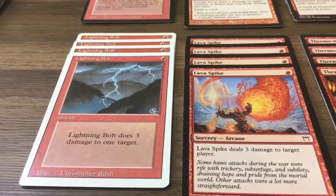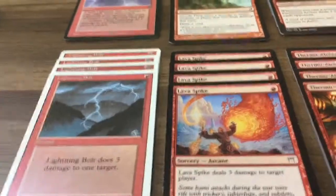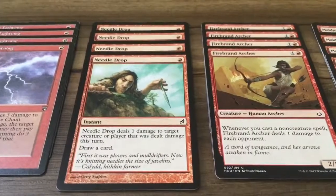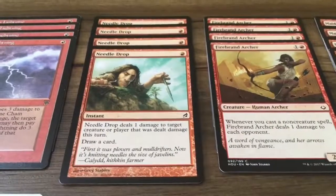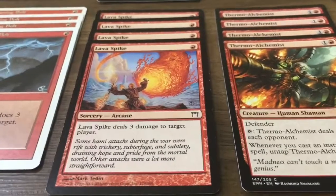Lightning Bolt is a classic. I have three copies of Fourth Edition bolts and one copy of Revised bolts. It does three damage to one target, pretty straightforward. Needle Drop for one red mana does one damage to target creature or player that was dealt damage this turn, and you can also draw a card.